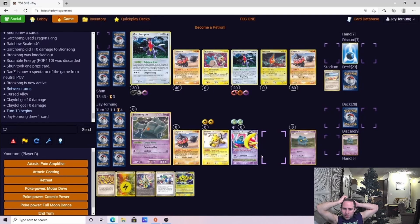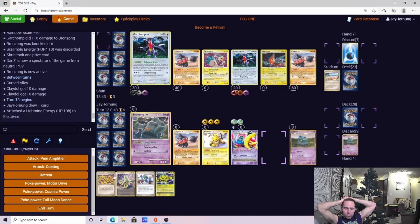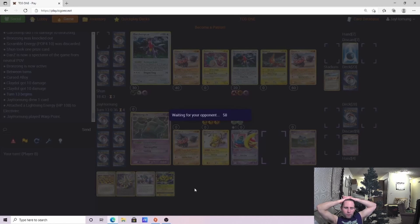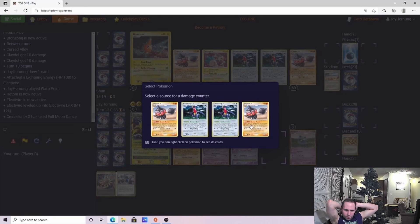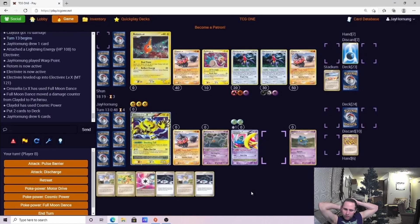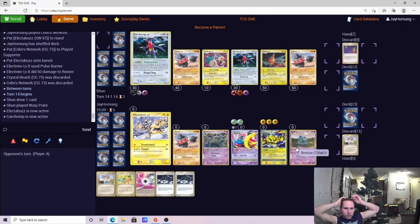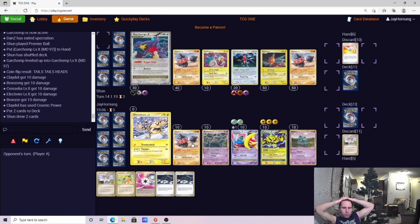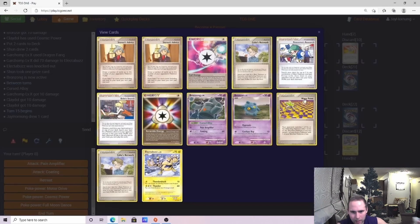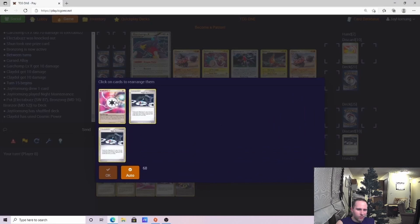We're going to lead with Bronzong and then try to close out with Electivire and Cresselia. I also know at this point that with his full bench he can't actually play Dustnoir, so we want to try and take advantage of that. We're just going to keep spreading the damage around. At this point I don't even really feel the need to take prizes. It's going to go on Switch — we're just going to give him the Electabuzz here, building a little extra damage on that Electivire. He does Dragon Pulse, which seems good for him, but in reality it's better for me because I can move damage off my own Pokémon and set up more damage on his consistently.